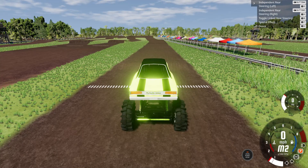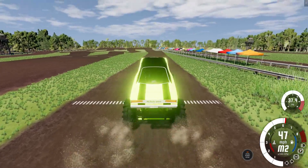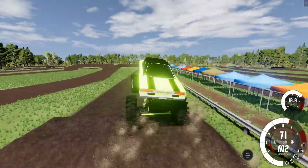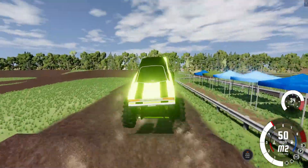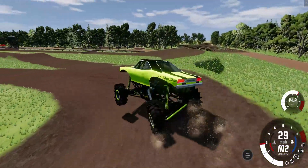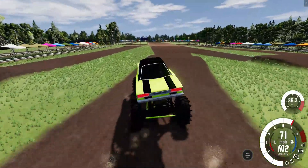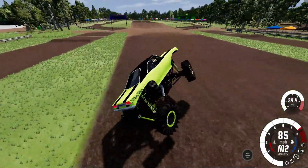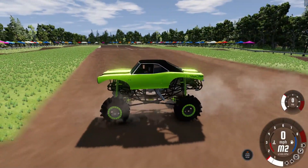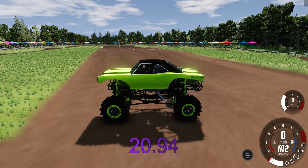Up next is the Stinger Slinger Mega Truck — a big car body on a Mega Truck chassis. We've seen this one before; he had a wild run on one of these courses a while back. He's super aggressive — he had a wild run, flipped over, broke a front wheel off, and still finished the run. He's got a good one going as he is flying over these ramps. What a run for the Stinger Slinger! We have a new leader — 20.94.